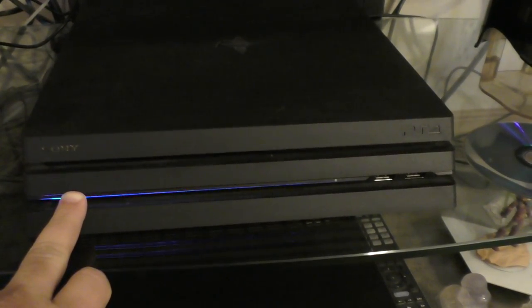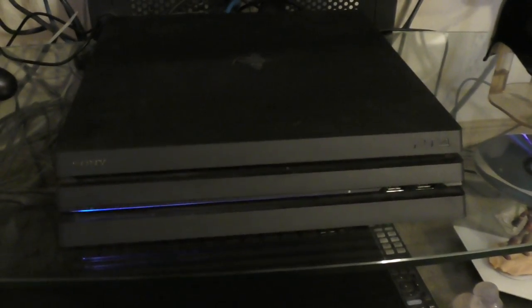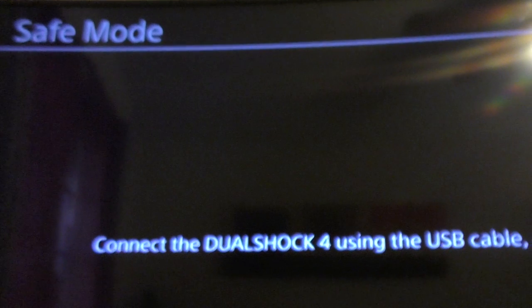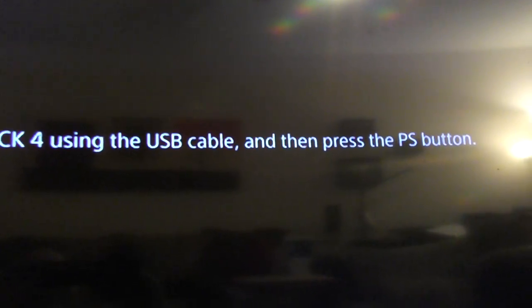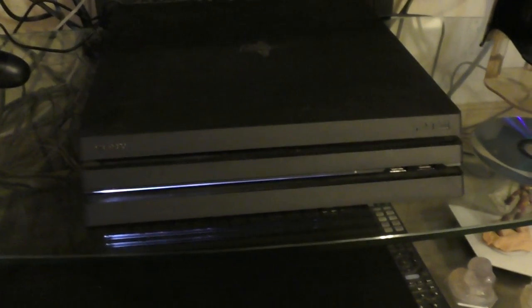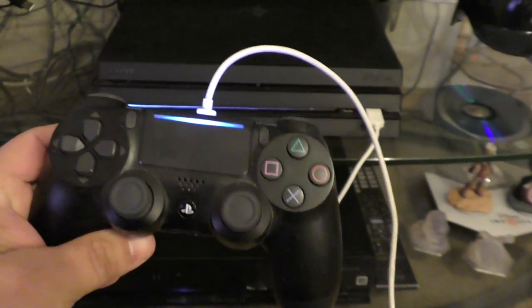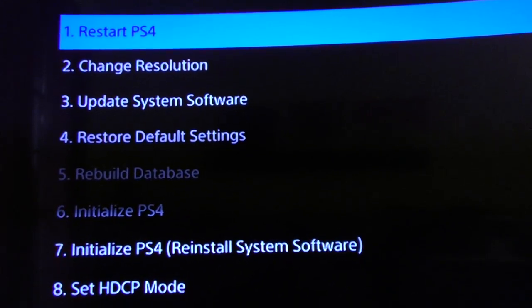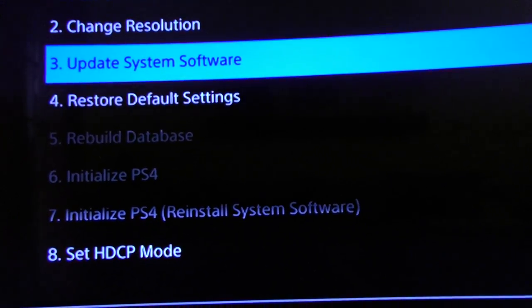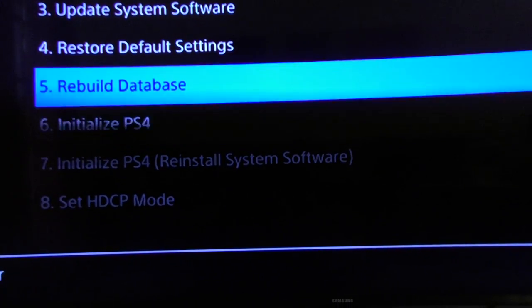Press and hold, then wait for it to beep again. There you go, it beeped twice so now it should go to safe mode. Yes, it's in safe mode. It says 'Connect the DualShock using the cable then press the PlayStation button,' so I'm going to look for my controller and connect it via cable. We've already connected the controller to the PS4 Pro via cable.